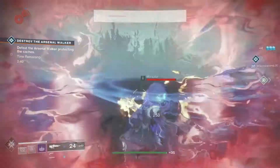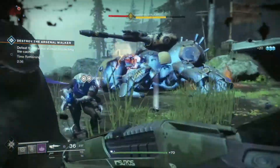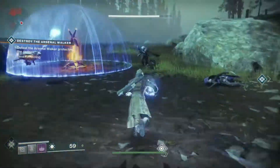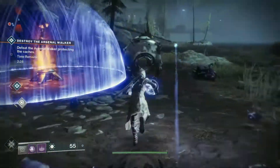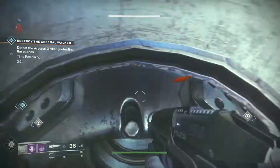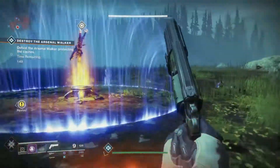After you apply slightly more DPS to the Arsenal Walker, he will drop three more arc charges. You're then simply going to put these three arc charges in the remaining weapon caches. Once all six arc charges have been deposited into the three separate weapon caches, the heroic event will officially start and a second Arsenal Walker will spawn in.